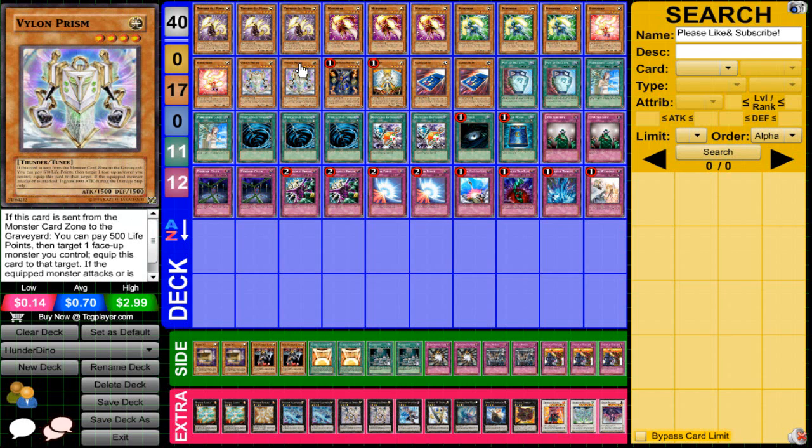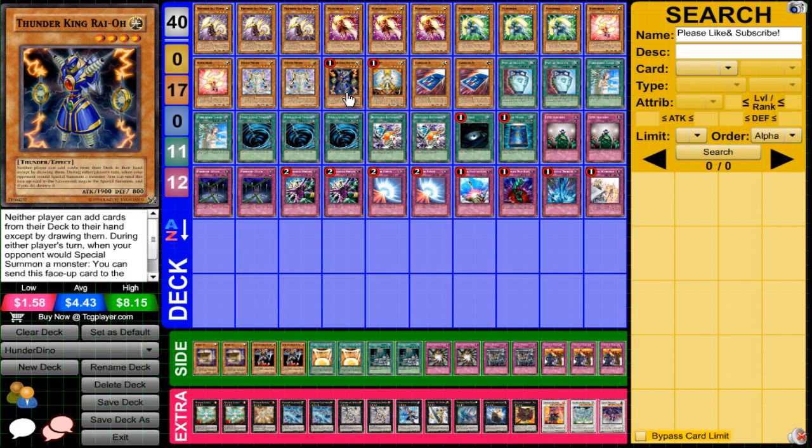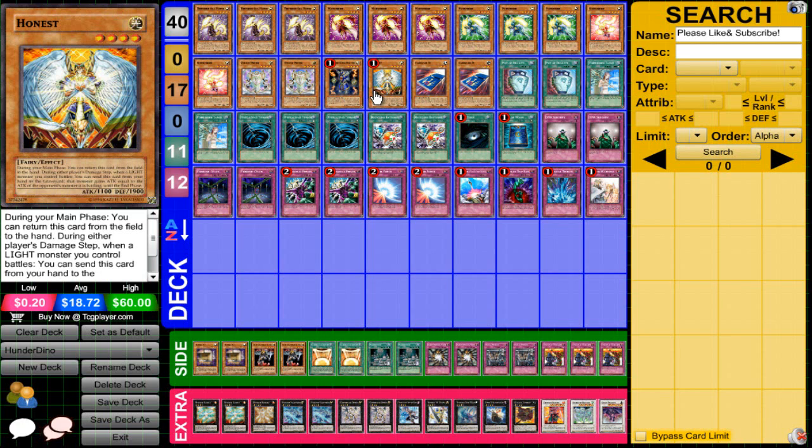Two Vylon Prism — it's an amazing Level 4 tuner and it's a Thunder-type, so you can even XYZ with it. A fun play: if you already have your field set up and your opponent attacks into it, you pay 500 life points to equip it to your synchro or XYZ monster, giving it 1000 attack during the battle phase. There's really not much to hate about it. Also, one Thunder King Rai-Oh and one Honest — pretty standard Light monsters.